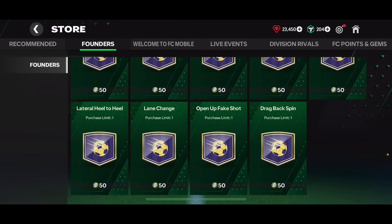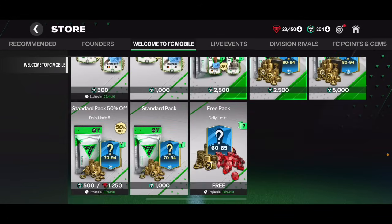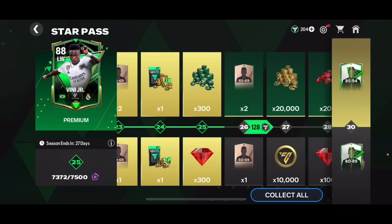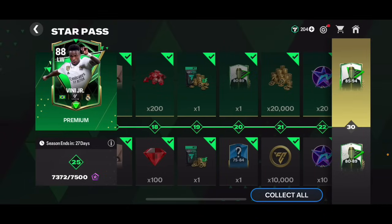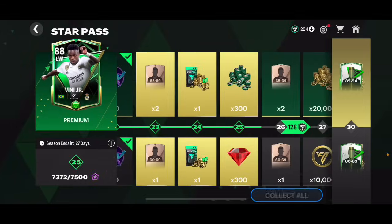You can spend those 1500 FC points wherever you want — on the market or in the store. But right now I'd suggest saving all your FC points, because there might be a very valuable Star Pass or event pass coming where you can spend them. So if you claim any FC points now, definitely save them.